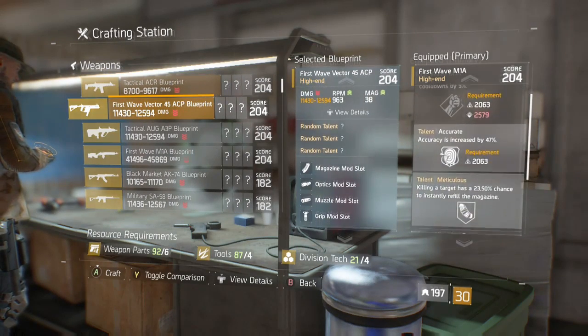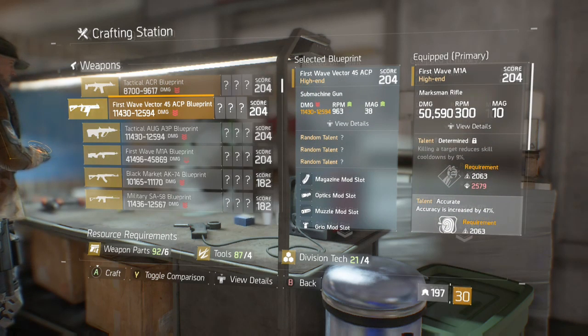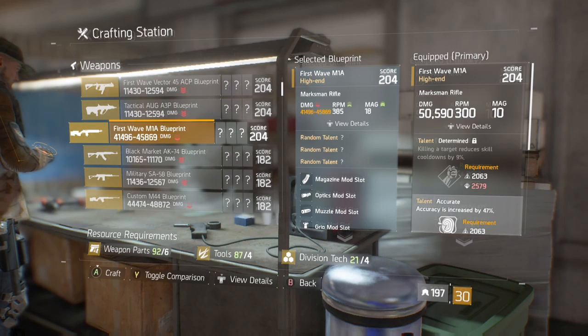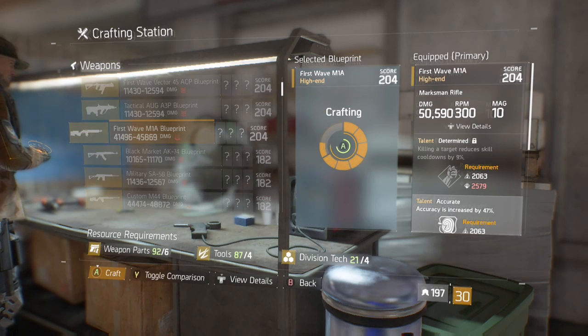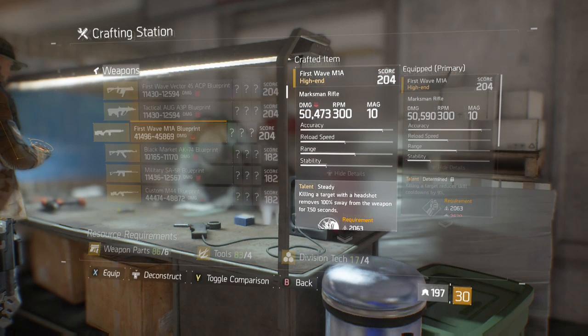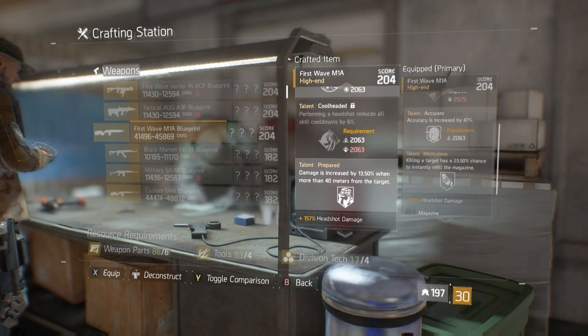The best roll for literally any weapon in this game has to be these three things: increased critical hit chance, followed by increased critical hit damage, and then finally increased headshot damage. Those three things combined on any weapon just make it an absolute monster. I don't even know if you can get all three of those things on a marksman rifle, but we're going to try and get it as well as having the high damage stat.